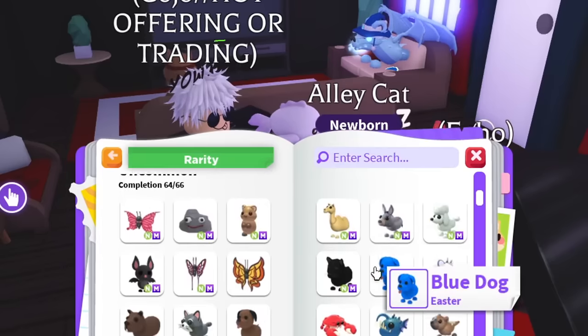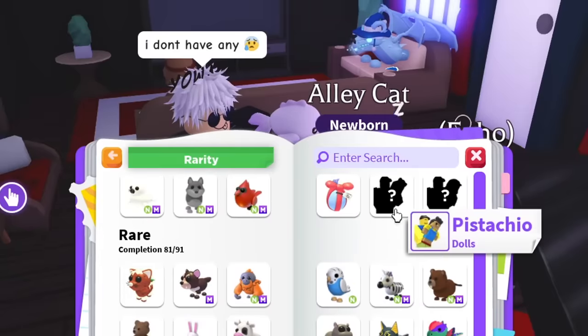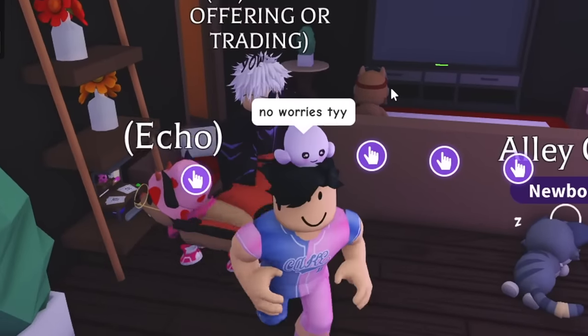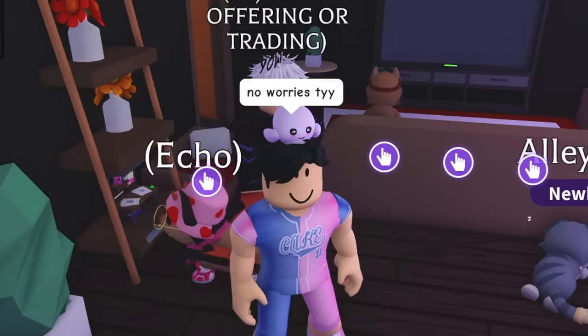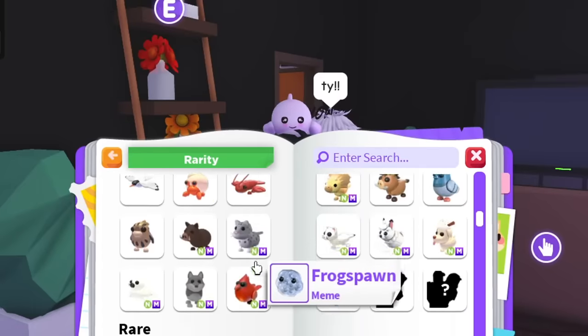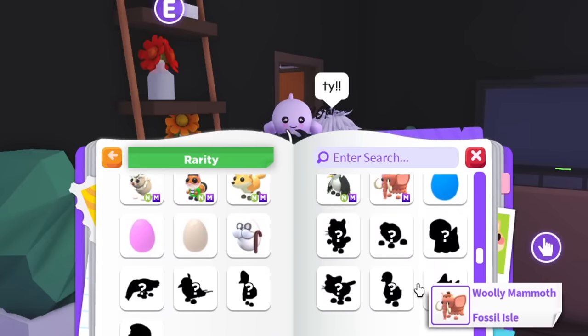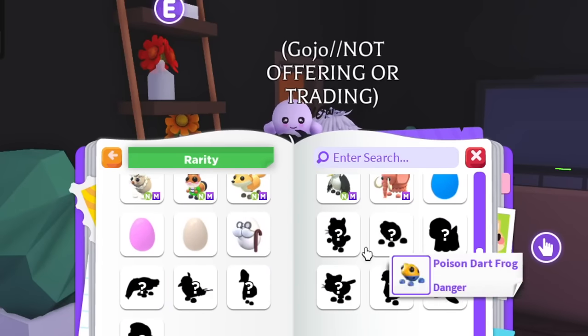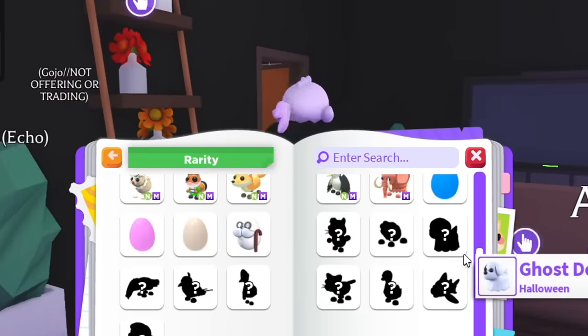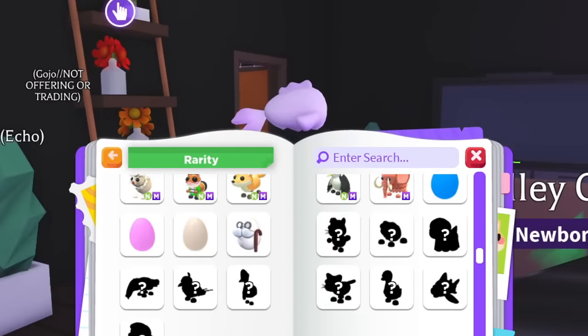Let's go back to the journal. Most of the uncommon section is complete except the dolls — we'll get those eventually. Now moving on to the rare pets section. We're missing ten rare pets, so I'm gonna write out my list and then go hunting. These should be easy to get.